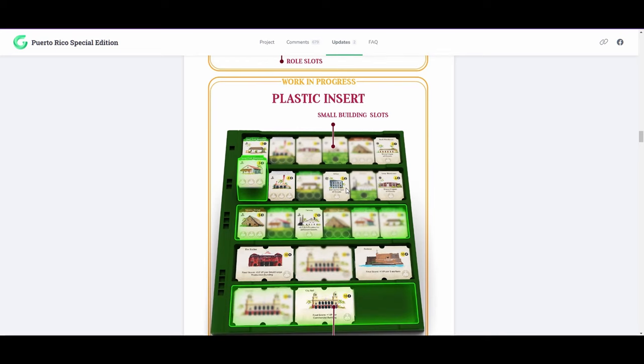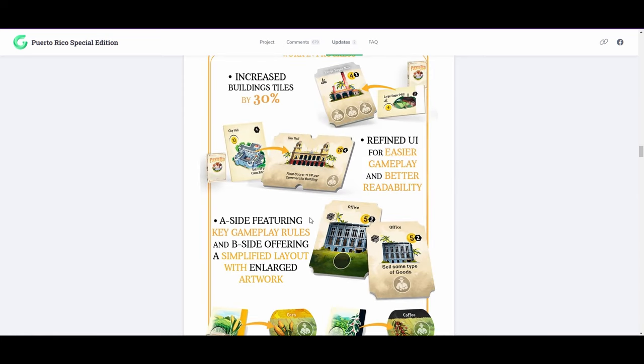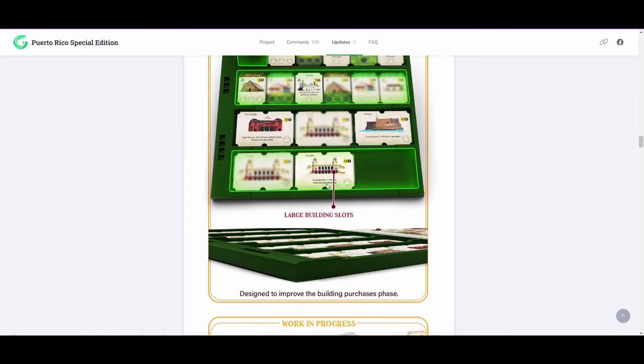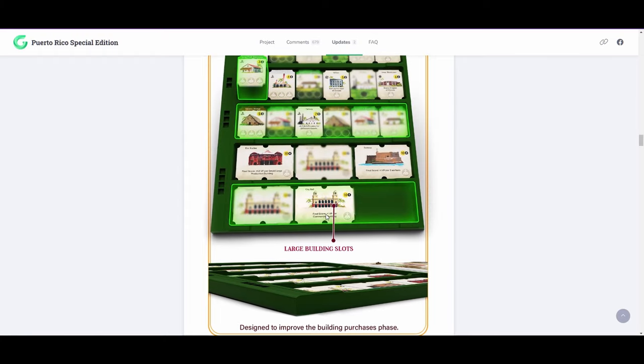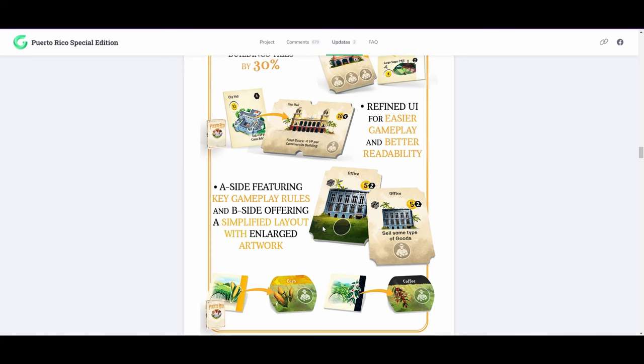The game board itself has spots for things, and the biggest feature is these ships, which look really cool. It's going to come with an insert so you can lay out all of the buildings much easier. The buildings themselves are also double-sided — one side is just the pretty side once you've figured out what it does, and the other has the description face up. When you actually build it, you flip it face down and make this cool little pretty tableau.